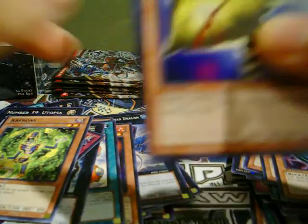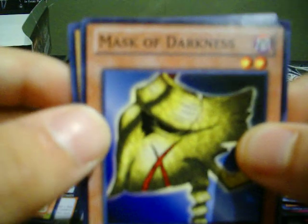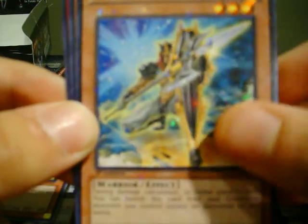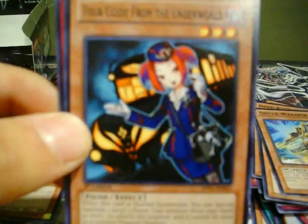I don't know if you guys can tell, but I'm just a little nervous — first video. Mask of Darkness, Gene-Warped Warwolf. Star Foil: Shield Warrior. And a rare: Tor Guide from the Underworld.